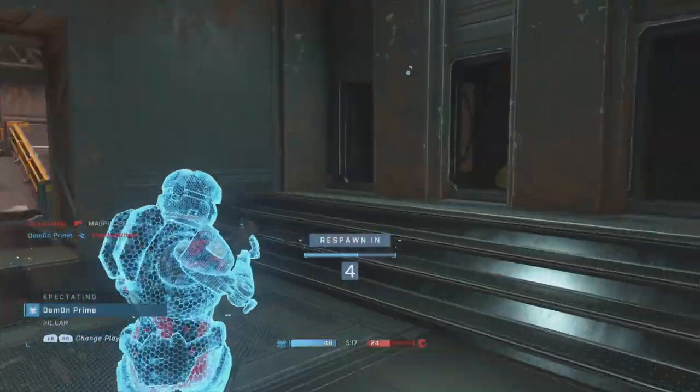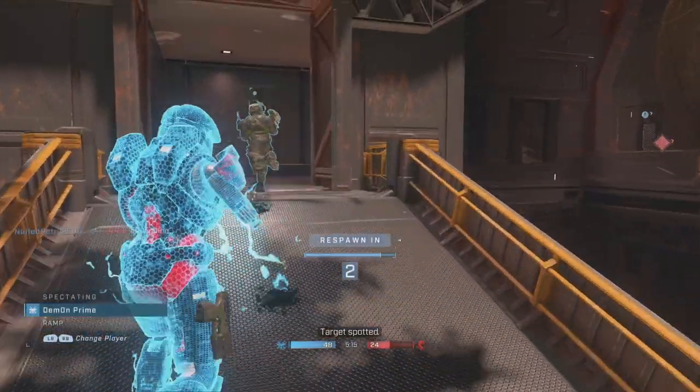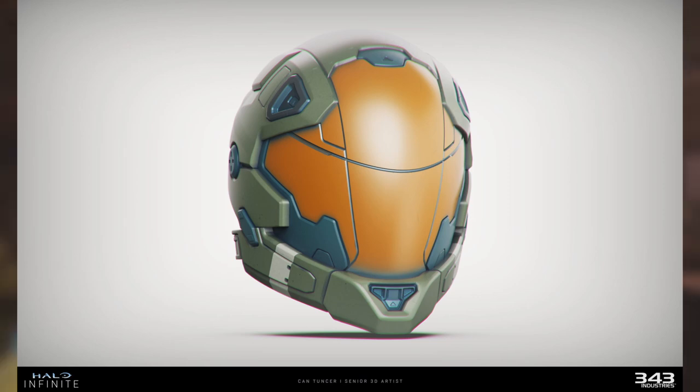The next thing I want to look at isn't 2D art — this is 3D art, which means this is a model that 343 already have possession of. This is the pilot helmet from Halo Reach, which means we could actually see this one implemented very soon. Maybe they're saving it for a future infection event that could come with the Haunted variant — that would be amazing.